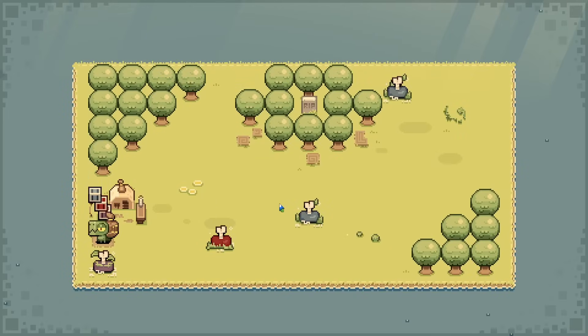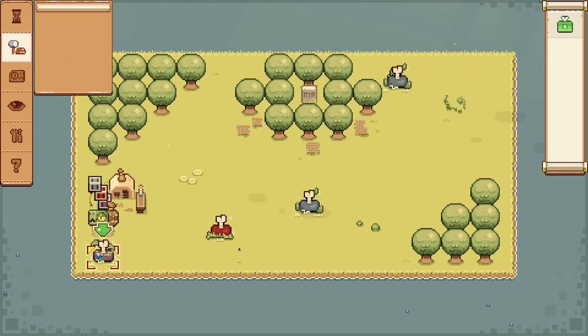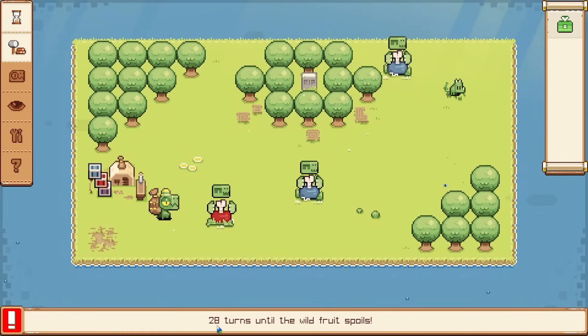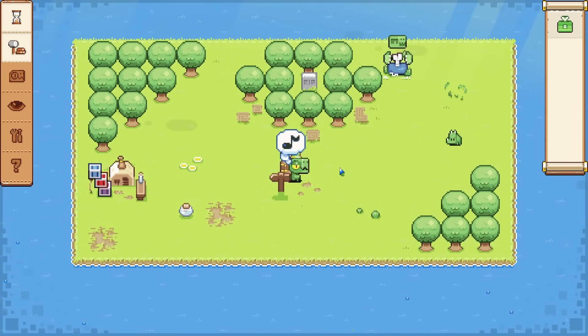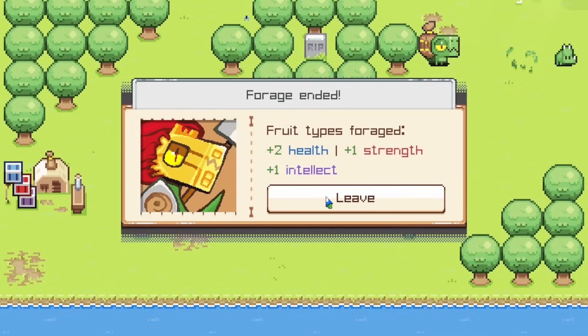Foraging! Let's lead the forage. So we get to choose what we get — health boosting, strength, and intellect. Let's get the strength one for sure. So we forage this and then that one. We only have 28 turns until the fruit spoils, but we should be able to get all of them. Those turns move very quickly, but there's just one left — and we got all of them. So we get even more boosts. I like this.